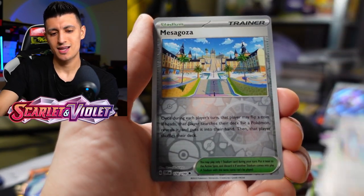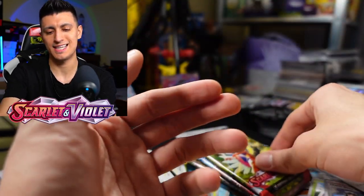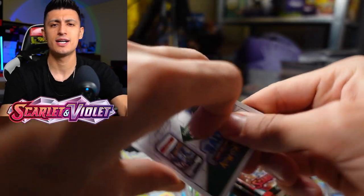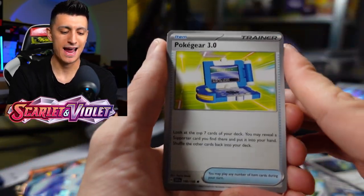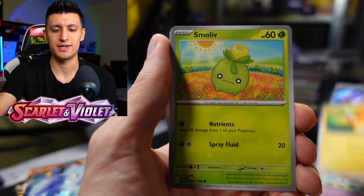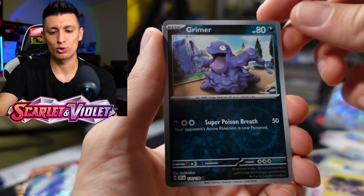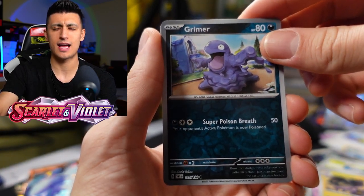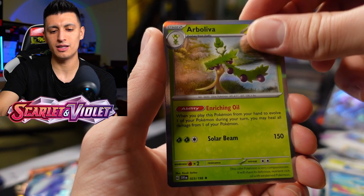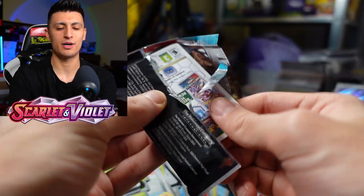We got Florges, Team Star Grunt, Mesagoza, and a Cyclizar holo rare — one of the most common holo rares in the set. Sorry again for mispronouncing some names; it's going to take some getting used to until I start playing the games. I call it like Caridian and Meridian sometimes, so I apologize — I know some people get very offended. We got Fatality Band, Toxtricity, Grimer — I've never seen Grimer look so happy except for that one art that got banned way back in the day. We got Quaxley and Arboliva as our holo rare.